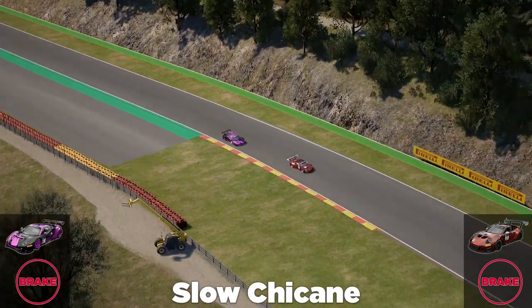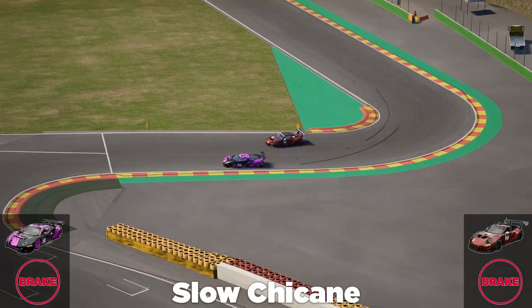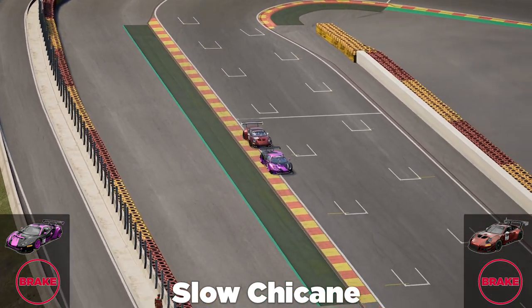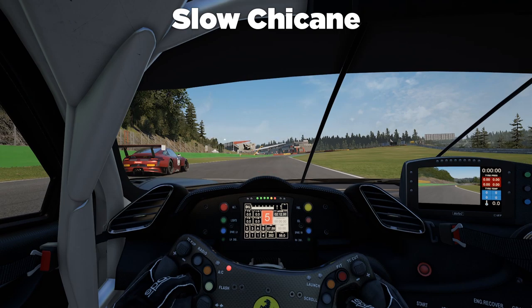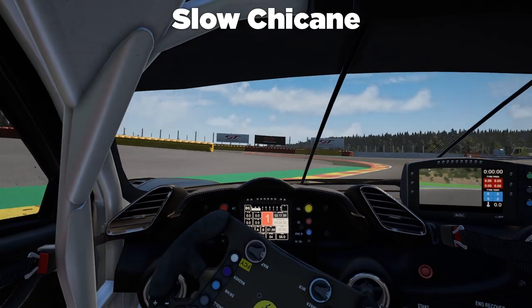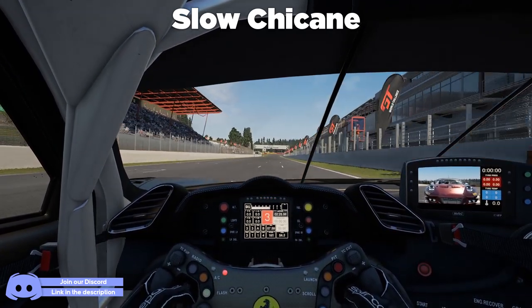We are overtaking at slow chicanes. We want to be braking later than the car ahead just to get alongside, keeping the car ahead here and getting a decent exit — though the car will most likely get a better exit than you. Looking at the markers, you want to brake a little later than usual. Try not to lock up and go deep. That's probably as deep as you want to go, and you'll probably have to defend into the next corner because the car behind will go for the overtake.